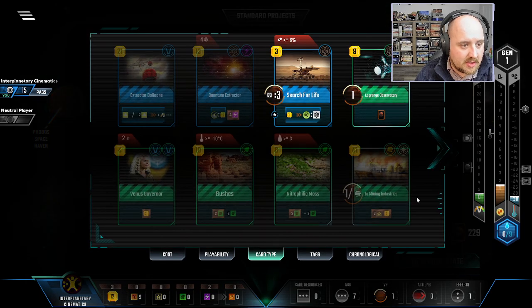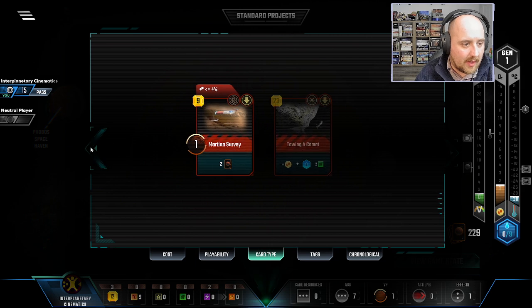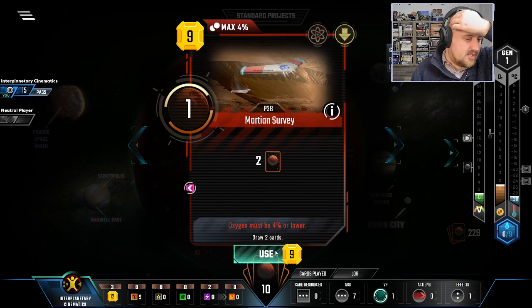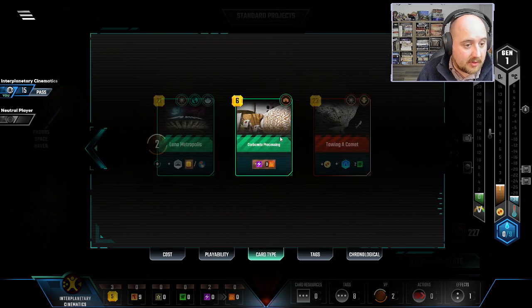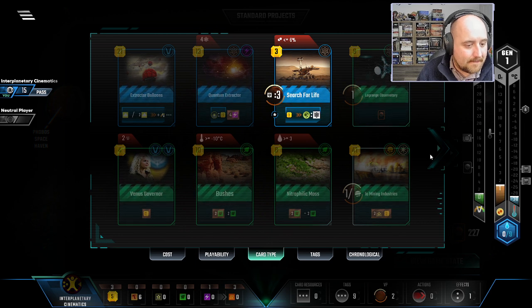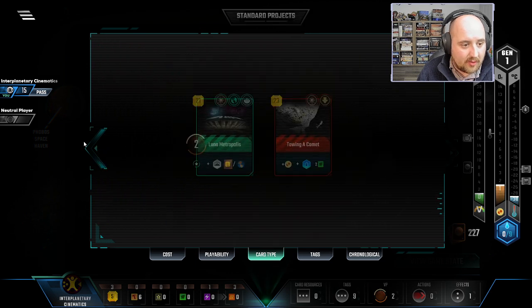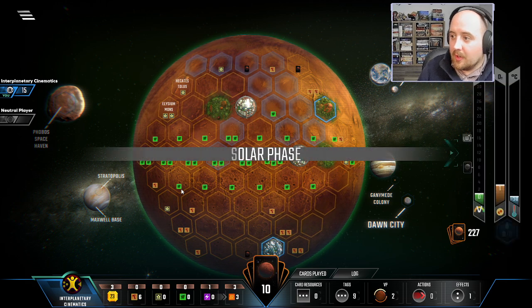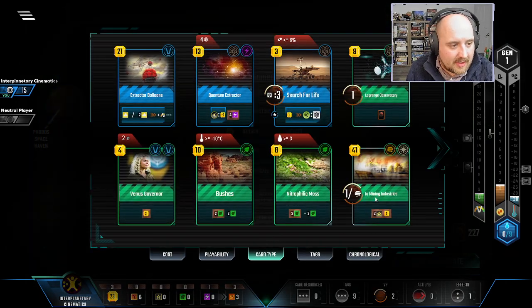We have two science tags in hand with four required for our card. We just got Isle Mining Industries — though it's quite expensive, I get two dollars back on it so I'll draw two more cards. I really like Carbonate Processing — you trade one energy for three heat. I don't know what we're gonna do about Isle Mining; I doubt we'll have enough to play it and I don't have any Earth tags to go with Luna Metropolis, but at least I have a Venus terraforming card. I think we need heat — just push the heat up.